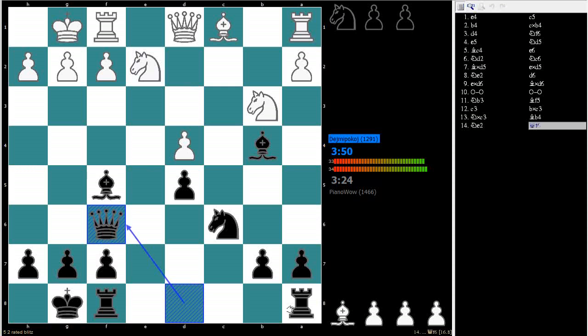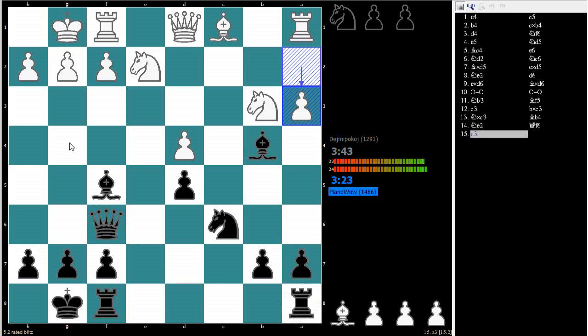My rooks are connected. I've heard it said that connecting the rooks is the last step to development — once your rooks are connected, all your minor pieces are off the back rank, your king's castled, and your queen's off the back rank. You're completely developed. Now he's attacking my bishop. Let's come straight back.